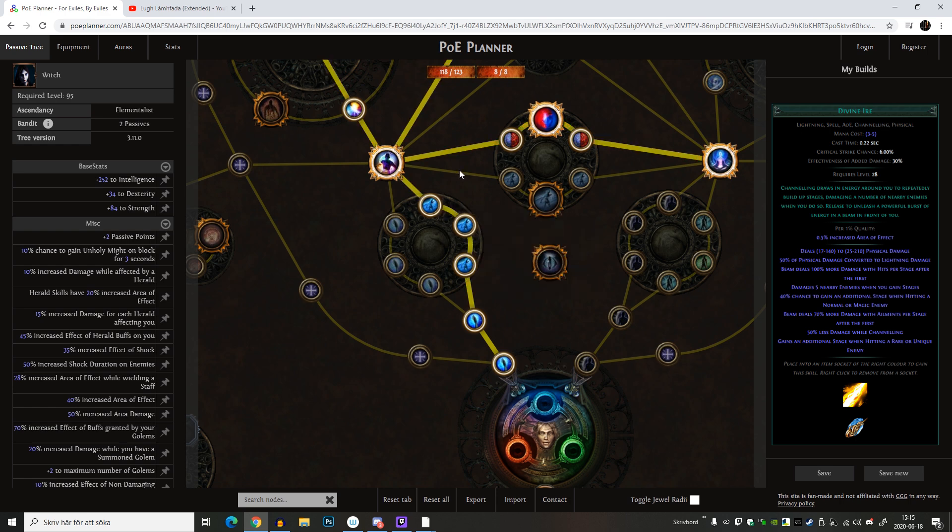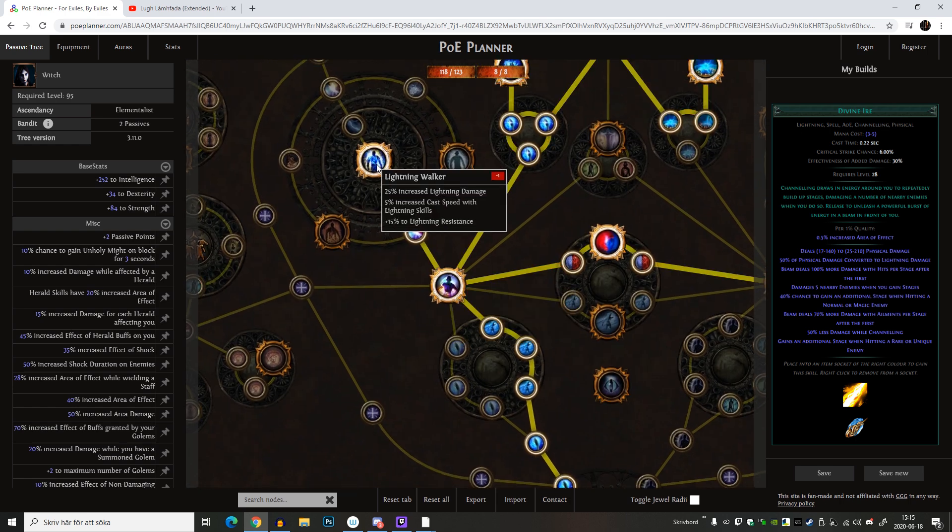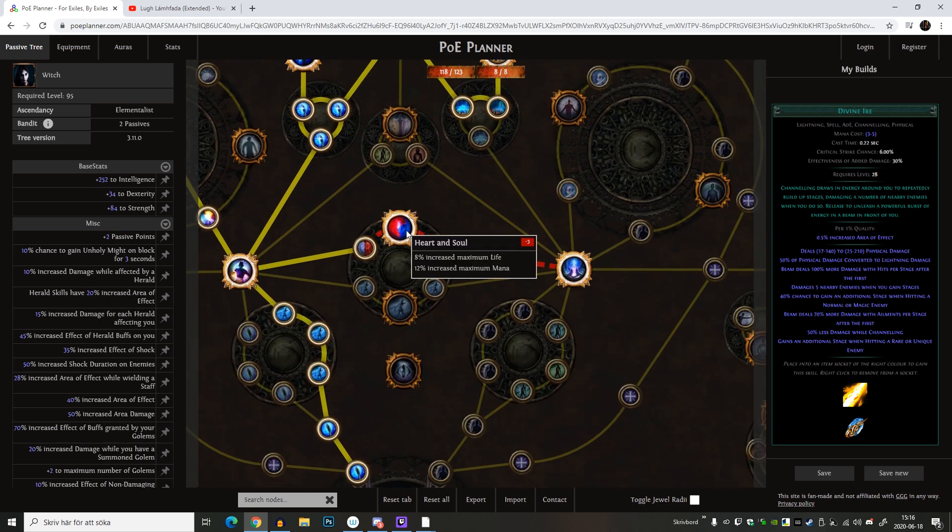Anyway, let's continue to my actual skill tree. I'm going to take spell damage in the beginning, then cast speed because I love cast speed. I'm going to take Lightning Warp because Divine Ire is a physical and lightning spell, but I want to do a fair bit of fire damage and a little bit of cold damage - basically all the elemental damage with my idea. Maybe not the best way to do it but I'm going to do it anyway. I really like Lightning Warp - it's a lot of damage, some good cast speed, and resistance is always nice.